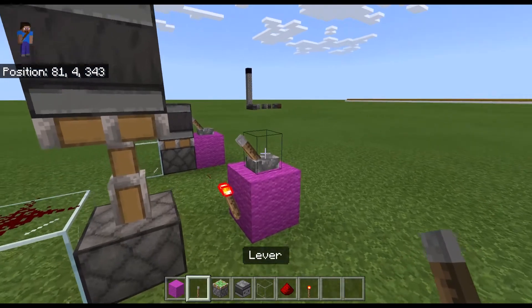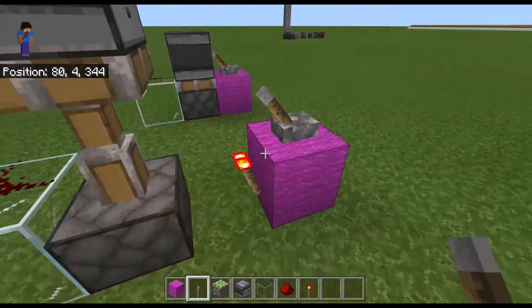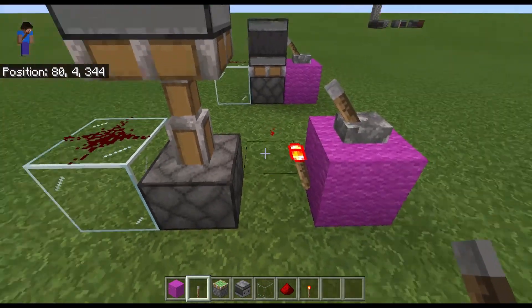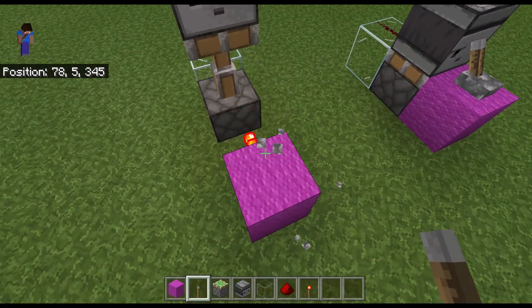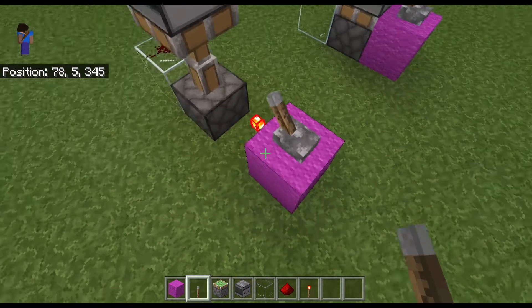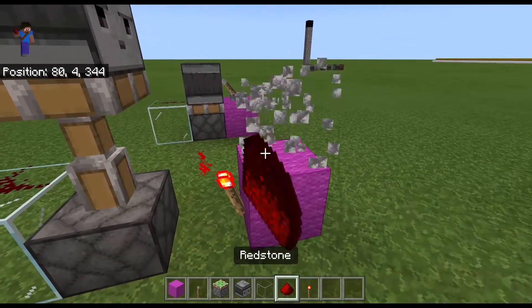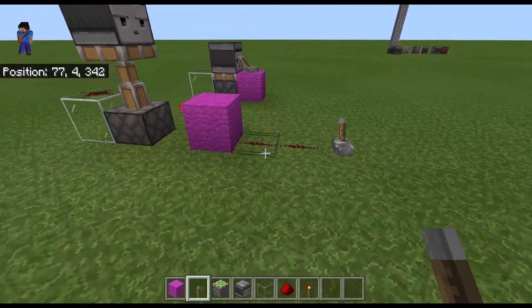Once again, just to show that this is off — because some people new to redstone might not know that — if I break it nothing happens, and if I replace it nothing happens. That clearly means that it's off. And when I turn this on it's going to turn on — yep, so that is your rising edge monostable circuit.